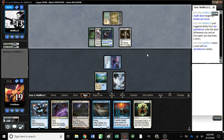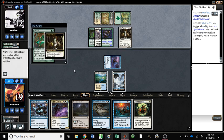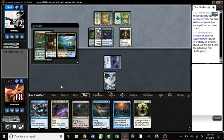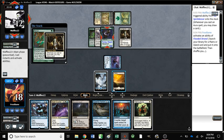We can even flash in our Rattle Chains and block. Rancor really increases their clock — I think that's something we're actually going to have to counter. Because you can still block? Yeah, but then they just lose the... no, they don't even lose the Rancor — they have totem armor. Then we have to counter Rancor. We don't have any use for double blue next turn.